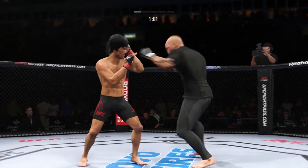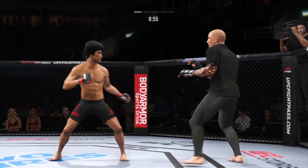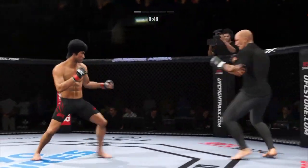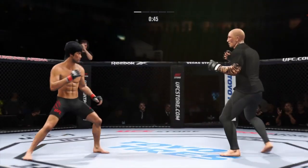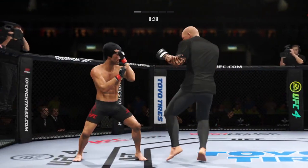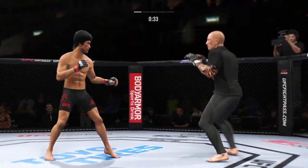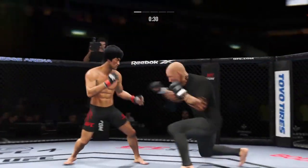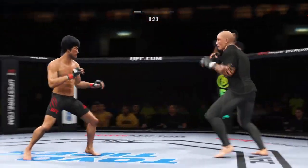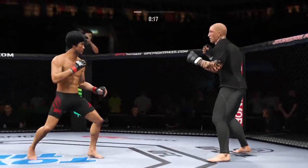Lee gets hit by that leg kick. Let those hands go. Big kick lands. Way to hide that leg kick. He connects there with a punch — pretty good striking display by him thus far. He throws everything so straight and so accurate. Found a home for that knee. Beautiful head kick. He's really starting to put together some significant body shots here. These are going to take their toll as this fight goes on.